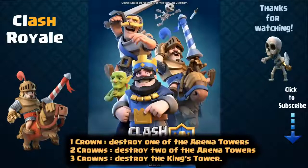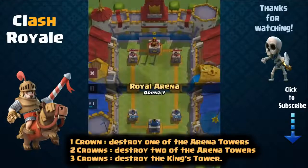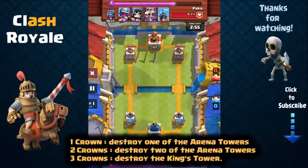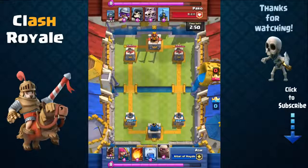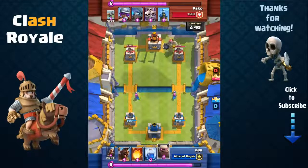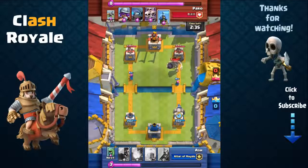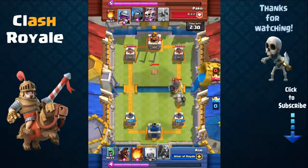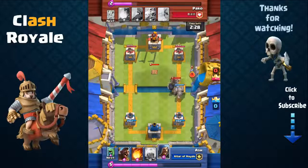So let's first talk about how to win a battle. To win a battle, you must either destroy your opponent's King's Tower which grants an instant 3-crown victory, or destroy more towers than your opponent within the given 3 minutes. If there's still a tie, the game goes to sudden death overtime — an extra 1 minute where the first player to knock down any tower wins. If neither player succeeds, the battle concludes in a draw.